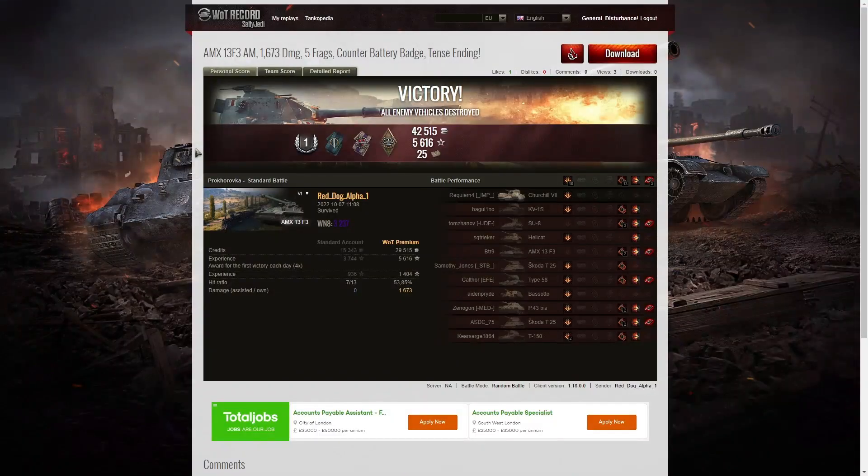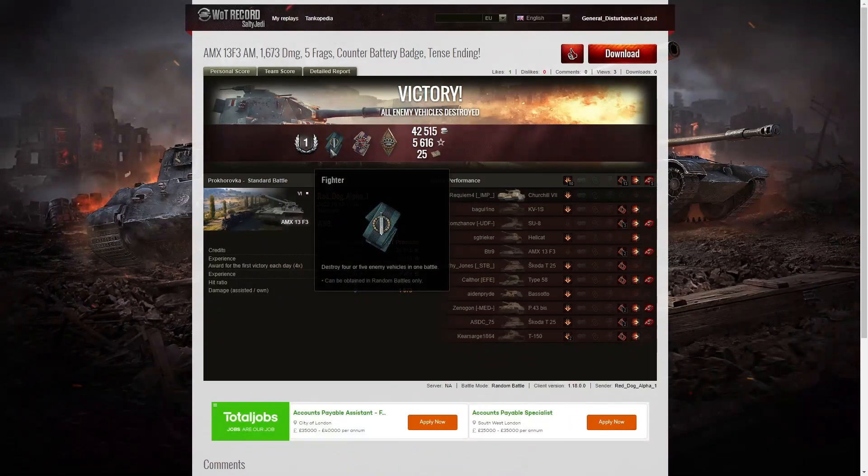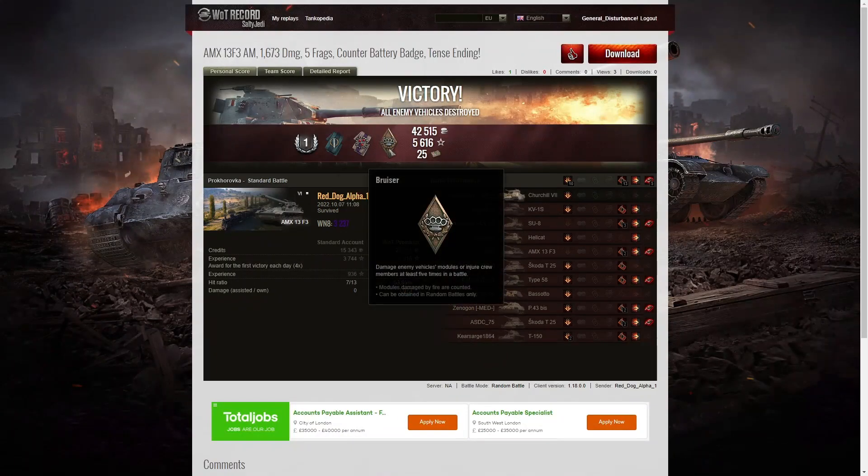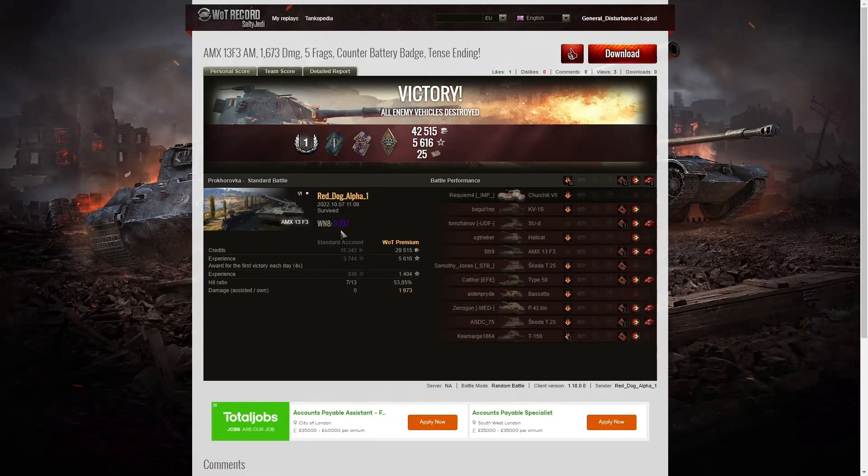Here are the end of battle results and that was a First Class Tanker for Red Dog Alpha 1 in the AMX 13 F3. He managed a Fighter badge for getting at least four kills — he actually ended up with five kills. One short of getting a Top Gun and also one third of the enemy team. He killed both enemy arties, one by shotgun and the other by aimed shot. That got him a Counter Battery Fire medal as well as a Bruiser for getting at least five critical hits — in fact he got 13.